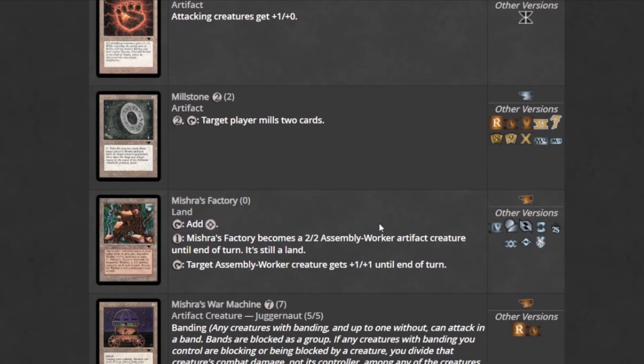Mishra's Factory is either a land, or you can pay one and it becomes a 2/2 Assembly Worker artifact creature. Very powerful having a creature land. You can also tap it to give target Assembly Worker plus one, plus one until end of turn, so if you're playing multiples, you can make your Assembly Workers bigger.